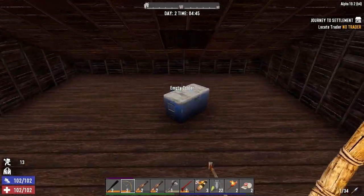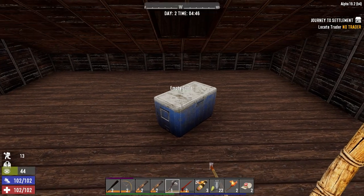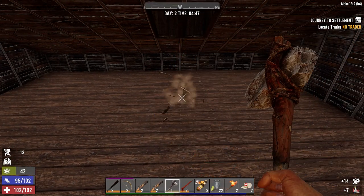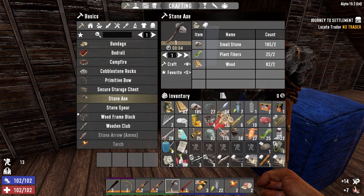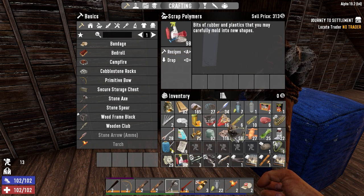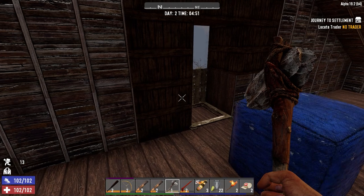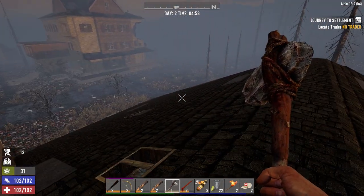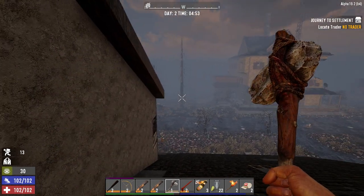I should probably break this for the plastic. Let's go ahead and do that before we leave — every little bit counts. For things like paper, when you sell it, it sells in stacks of 10, like this whole stack is worth 22. But this 98 plastic is worth 313, so early game it's like the best selling thing you can find.